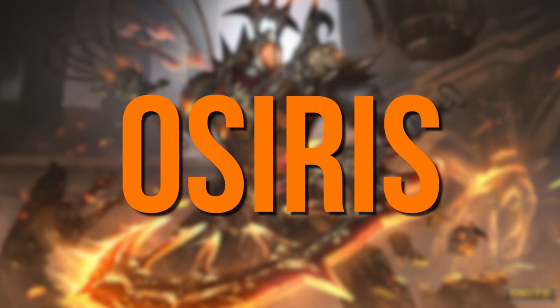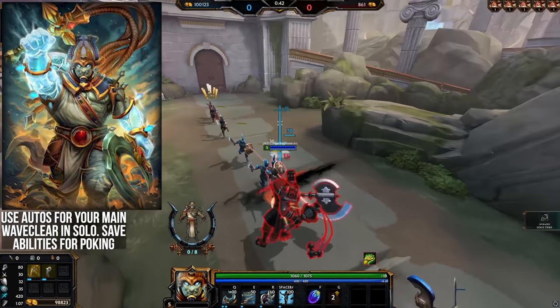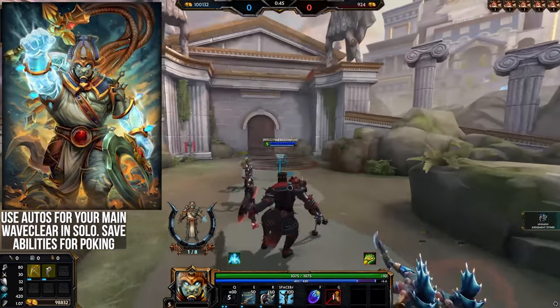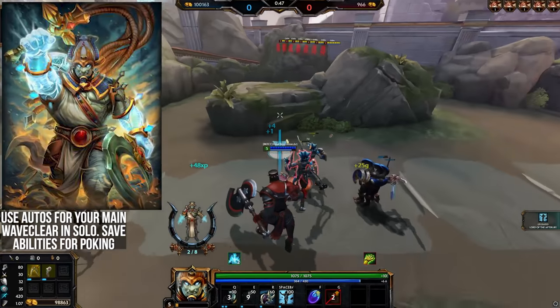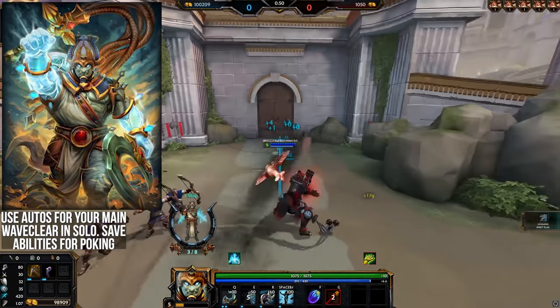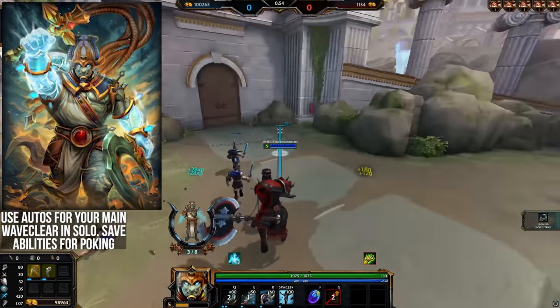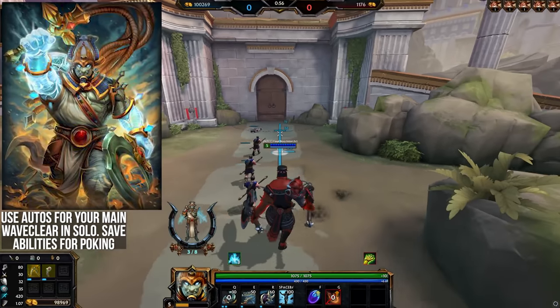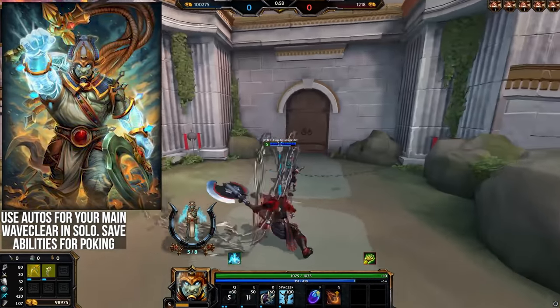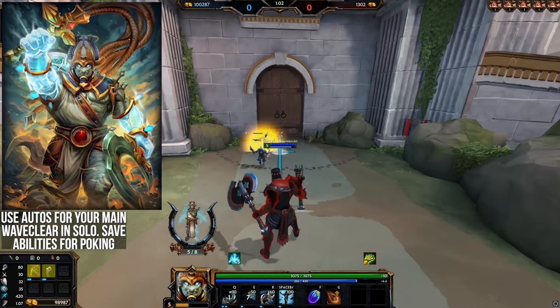Osiris — focus less on clearing waves with abilities. Osiris has really strong basic attacks with 2 cleave hits that can deal with minions really well while you use the 1-2 combo to poke the enemy god instead. You can still use your abilities on the wave if you want extra fast clear, but you're often better poking with the abilities since they're ranged and the 2 confirms off the 1. On the wave though, AOE basic attacks definitely do the trick.